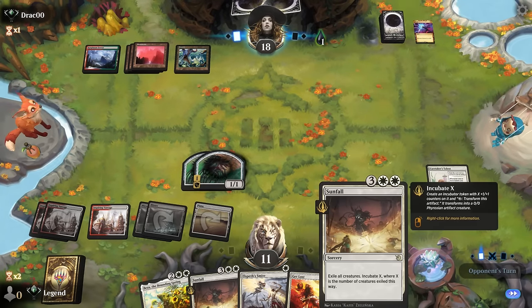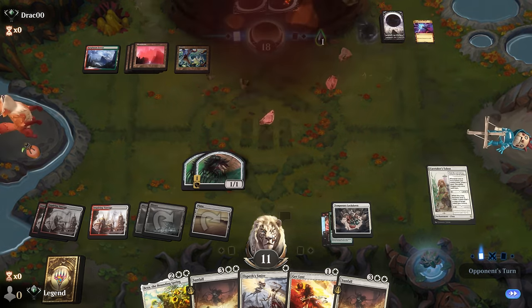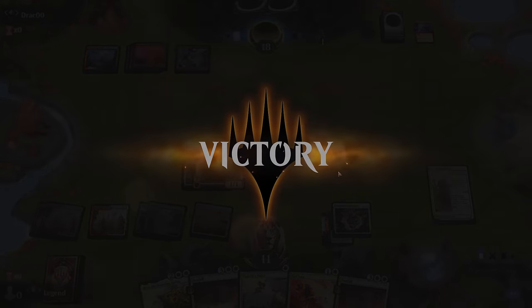Sunfall making an incubator also draws a card, but ideally we want to make a token on our turn and then once again during the opponent's turn using Merex, for instance, so we can draw two extra cards per turn cycle. Our opponent feels like they're already too far behind — on to the next one.